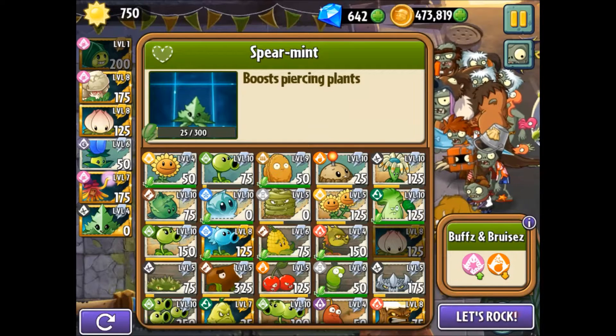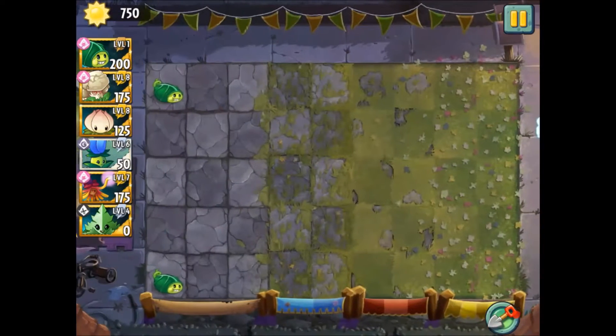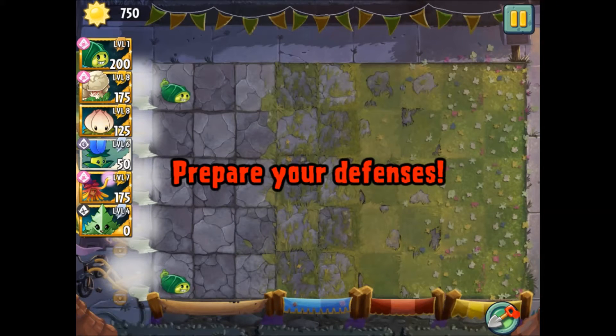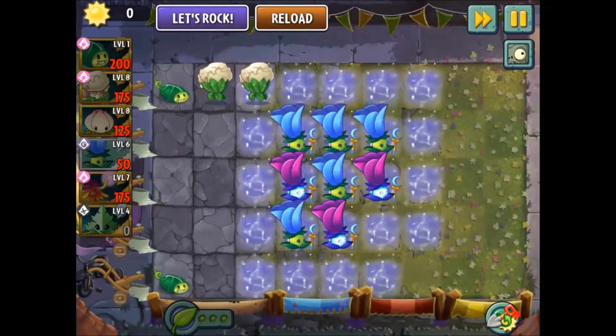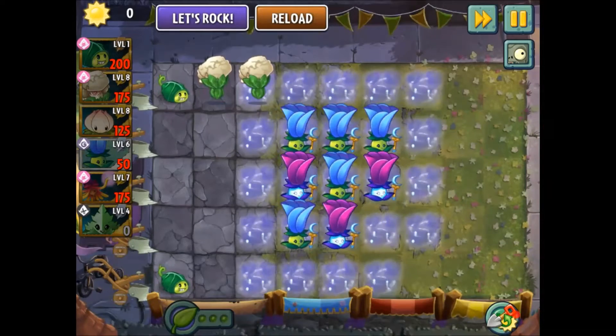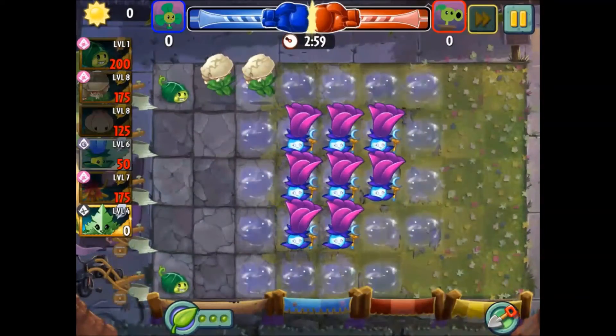Right after I get my video up, they switch up the script — they flip the script. They take the Cali Power out of the automatic plants and put in a new one in the middle of the battles. That's pretty weird. For now I'm keeping my plants the same, and I'm going to pull the second mint — although it was useful, I think we can get around using it.